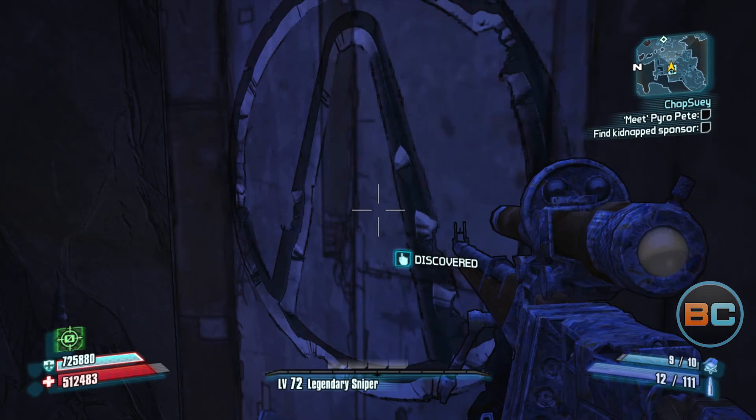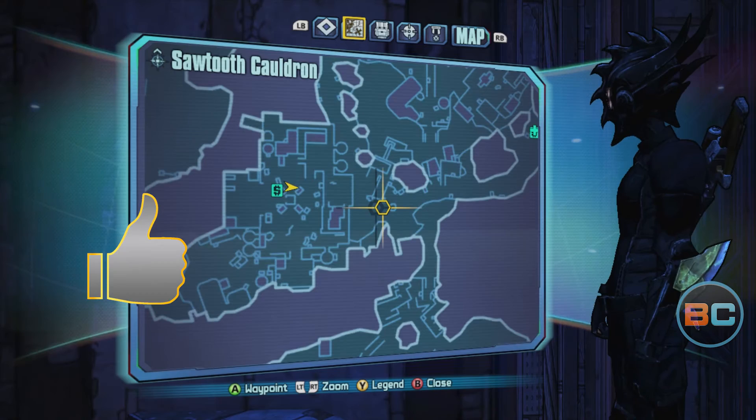So those are the two vault symbols in Sawtooth Cauldron. Thanks for watching everyone. Please like this video as it really helps us out. Subscribe for more videos, follow us on Twitter and Instagram, and good luck getting those vault symbols. This is Jake Starama, signing off.